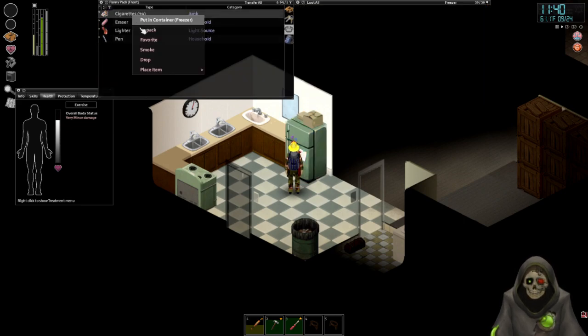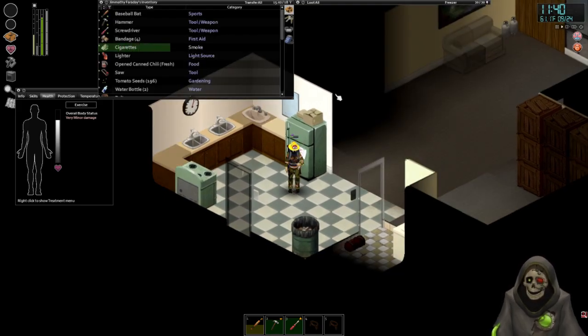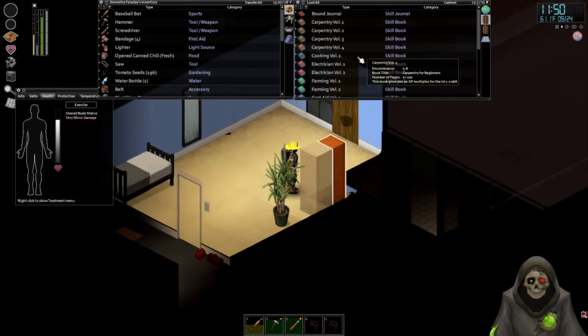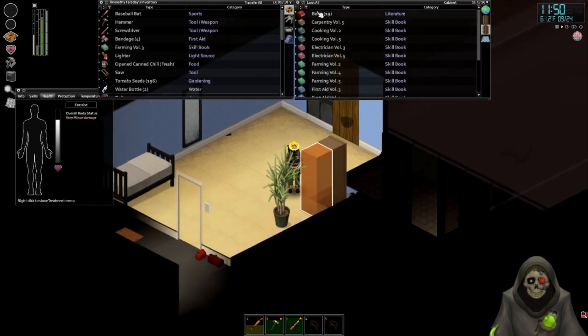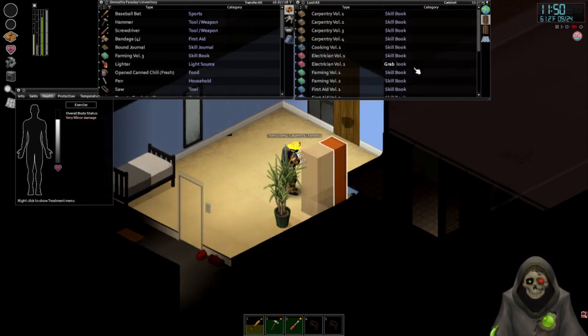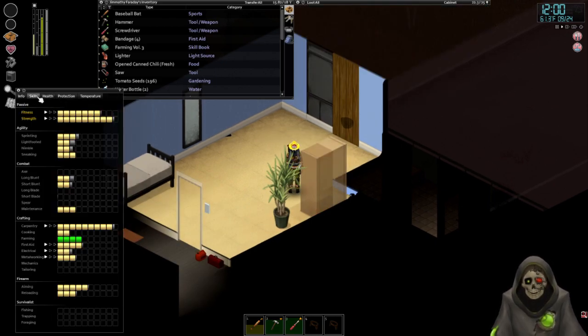What I'll do off screen is go ahead and replant tomatoes, harvest the radishes, since we have to read our Farming 3 book. Grab that right now. I should also transcribe since we learned some new stuff here. Skills are really fleshing out. We should have carpentry to the next level and the highest level in just a moment.